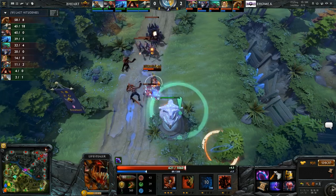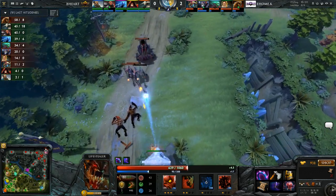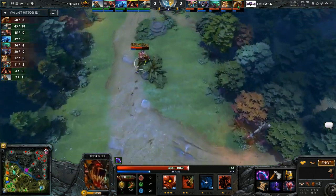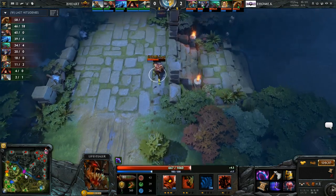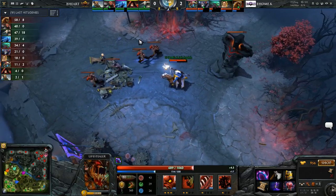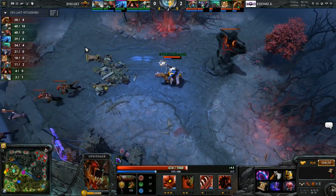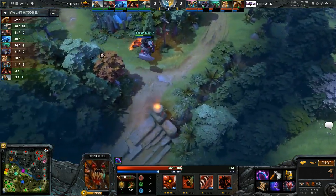QD just keeps on bullying everybody out of this lane — there's been two separate teleports trying to escape away from just the solo pressure he's been applying. Armlet's going to be online soon and that just makes him even more potent. I'm waiting to see how they try and address this — like what's the play right now if you're Braveheart? Do you need to move up there and send a bunch of heroes at him?